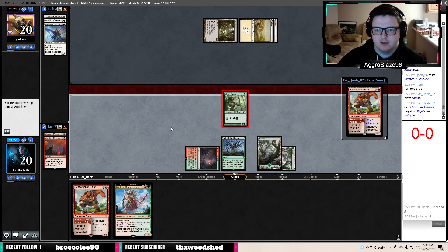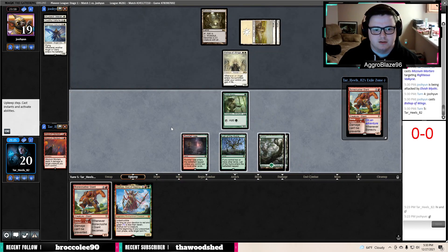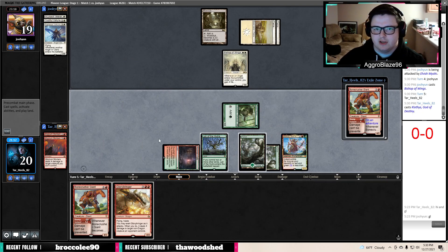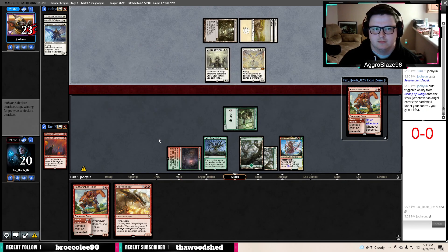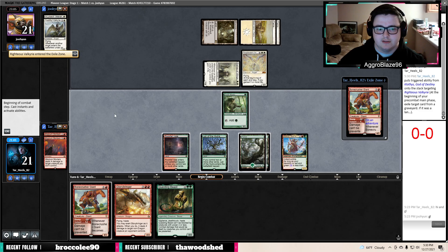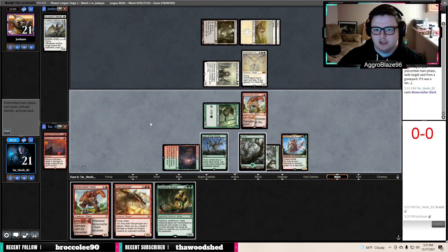Really wish we had another red source here to play our Bonecrusher Giant. Getting Cloythus down is probably our best bet. If I play Cloythus... probably should have hit the Lunarch Veteran there. I clicked too fast — I forget that does that during your upkeep. Get down to Bonecrusher Giant, say go. Would really like to see a red source for Glorybringer here.